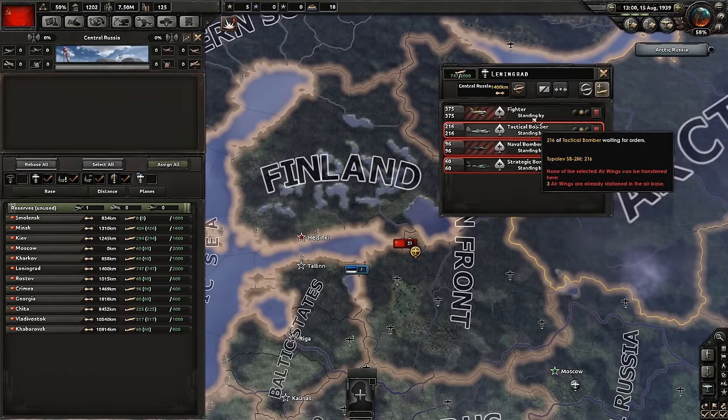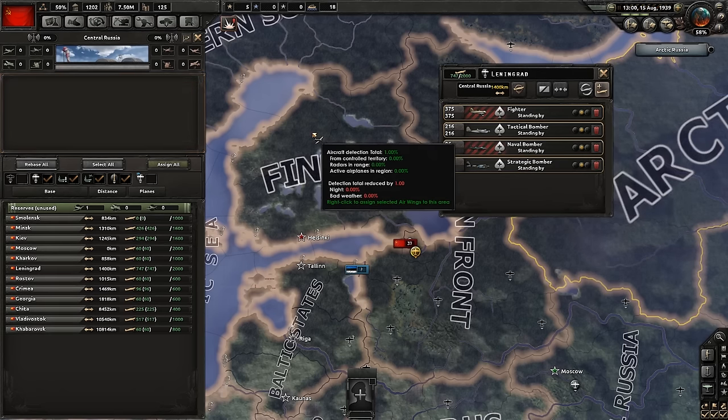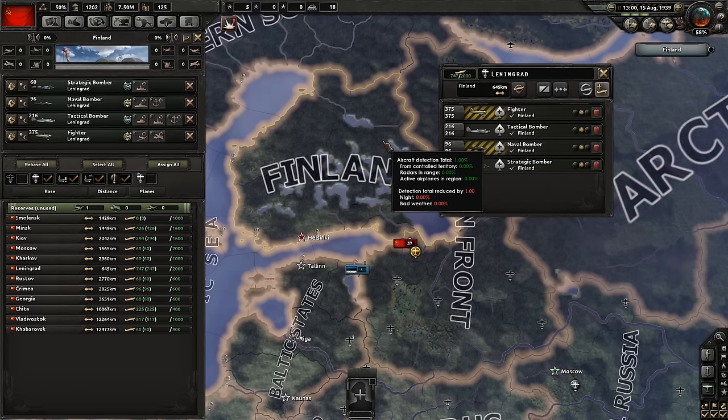With our planes relocated and sorted in Leningrad, we want to give them a job to do. We select all of our planes in Leningrad and right click in the Finland region to assign them there. We then left click in the Finland region to view it and see that our planes are assigned here.